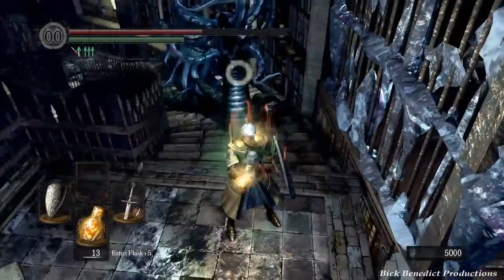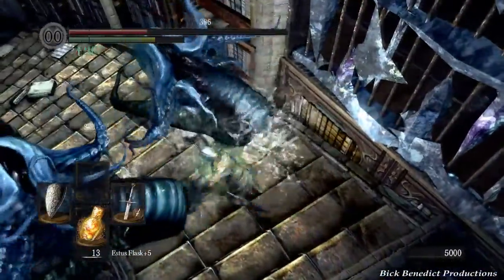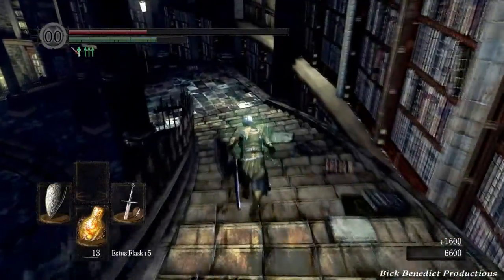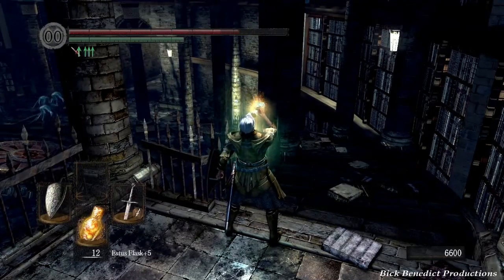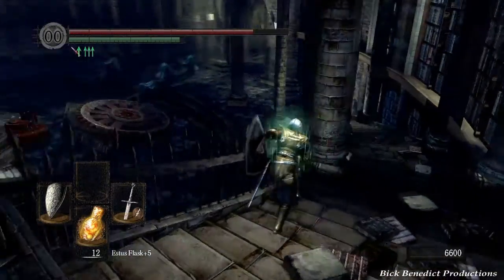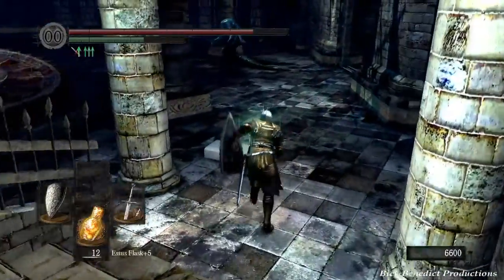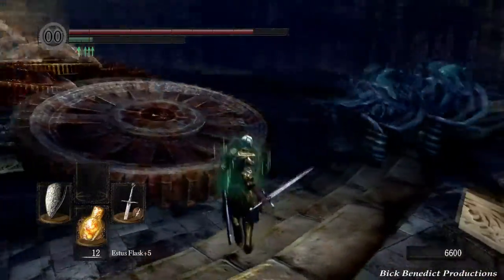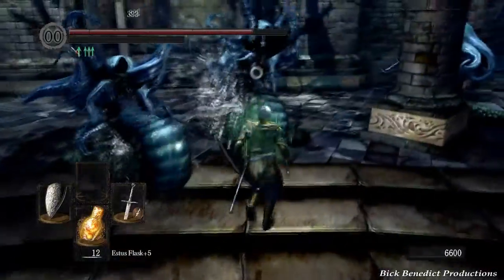So we're going to be heading down here. There is some sort of a music player or a gramophone going on at this time. You don't have to interact with it. In fact, I think it somehow attracts these guys, so I would just leave it alone. The key that we just picked up does not open Big Hat's cell — we'll get that key from another chest coming up.